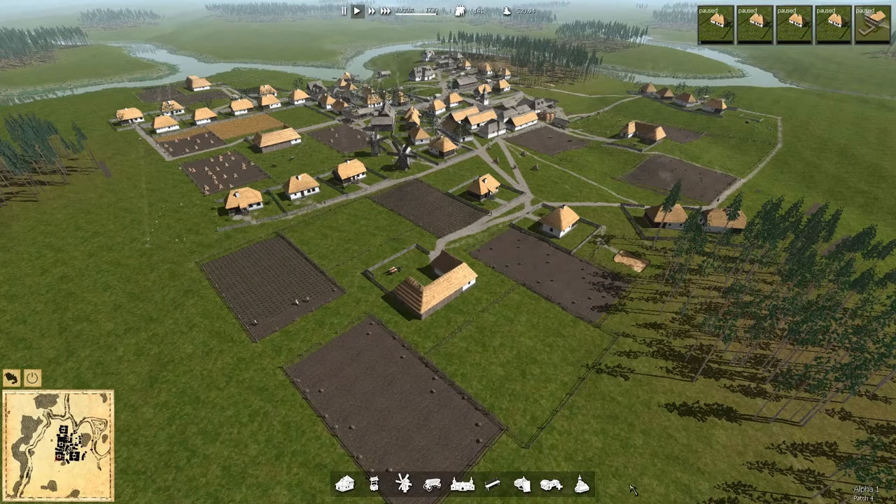Hey folks, this is Noble Rambler and welcome back to Ostrove. We're on episode 30. We have done a lot and this town started at episode 8 — episode 7 was the end of the original town, 8 moved into this one. Let me just look at the spread of this place. We've got four main farm areas,